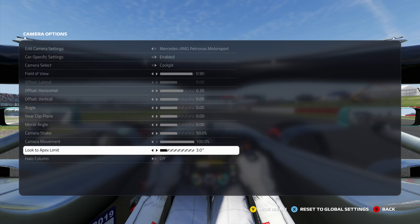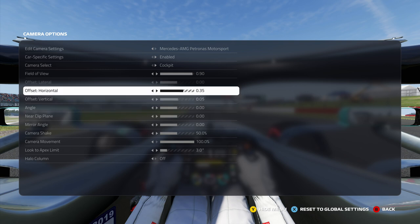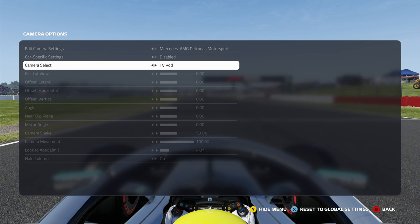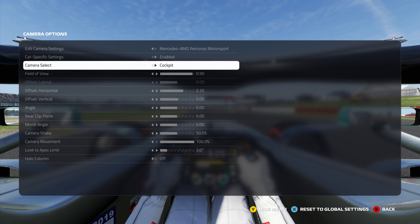Actually, before I go — almost forgot. If you know the look to apex setting, if you know how that works, because it didn't seem to change anything to me — is there a setting that causes you to look to apex or not? Let me know in the comments. And the other thing — the near clip plane, what does that do? It didn't seem to do anything. If you know what the rest of these settings do, leave some notes in the comments and let us know. And if you want to talk about field of view in the comments as well — this is the camera that most people are using these days, I've noticed on YouTube a lot of people are on this TV pod. I hate it — I want to be in cockpit view. For me that is the best camera, but I've got to turn the halo column off. Leave some comments, hope you're all doing well, and I'll see you soon. Bye.